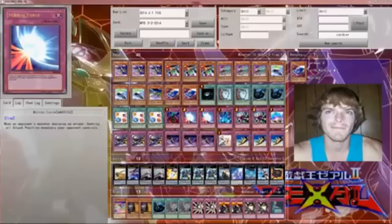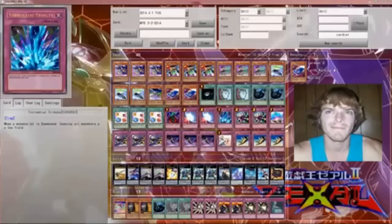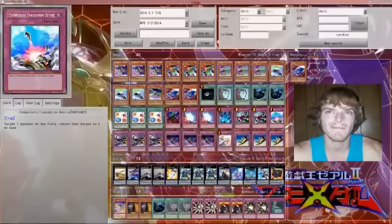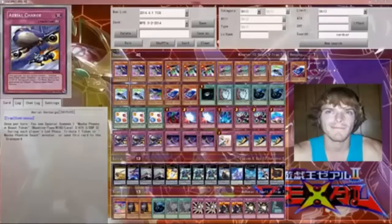One Bottomless Trap Hole. Two Mirror Forces. One Solemn Tribute. Two Dimensional Prisons. One Evacuation Device. Three Arrow Recharge — this card is really good with Megaraptor. You normal summon Megaraptor, flip Arrow Recharge, it specials two tokens. At the end phase you tribute a token, then during your opponent's draw phase or standby phase you activate it again and get two more tokens. So over two turns you'll have three tokens — it's a really quick way to spam the field.